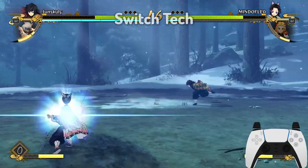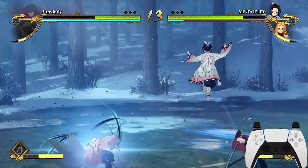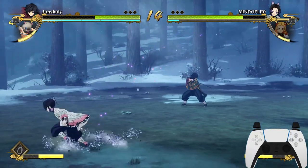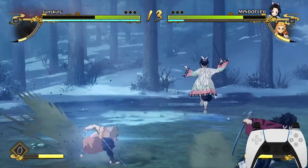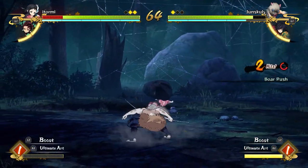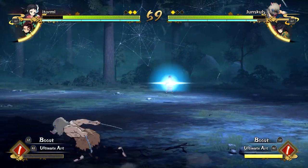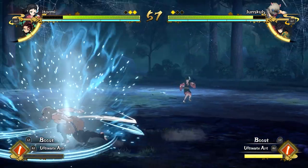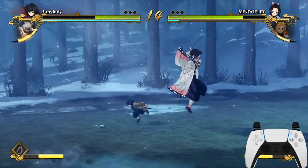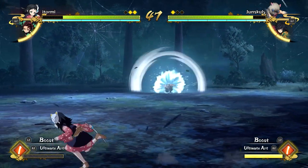Another way to counter defensive players is the switch tick. As soon as you walk closer to your opponent, do the switch tick by holding O and L1 at the same time. What this does is it basically catches your opponent off guard — they think they're going to punish you, but instead you switch as soon as you dash, baiting your opponent for an easy punish. Get close without dashing recklessly or wasting your support, then do the switch tick and catch your opponent off guard.